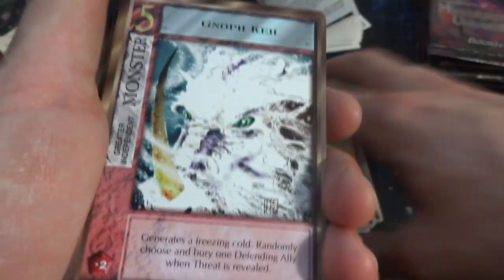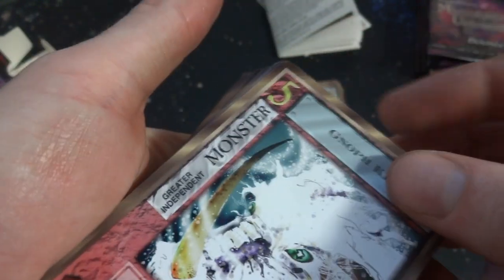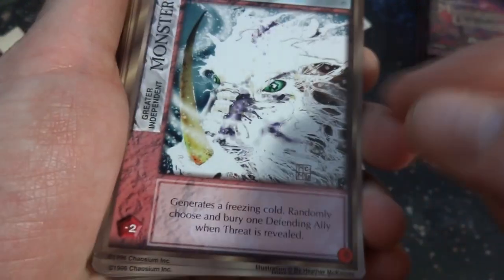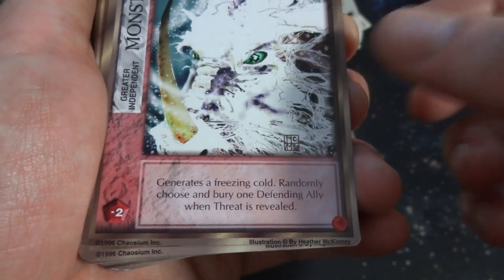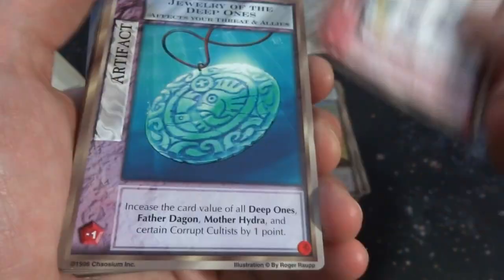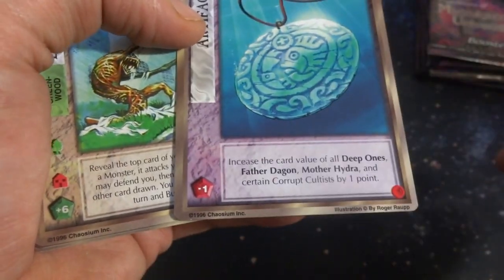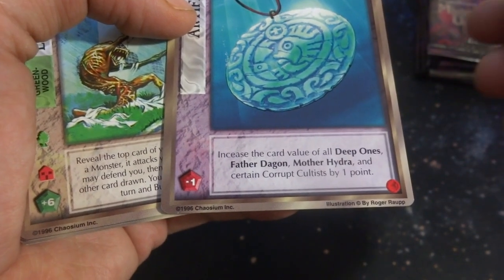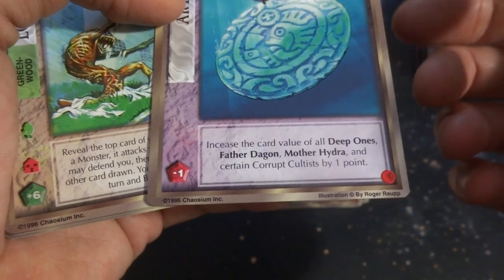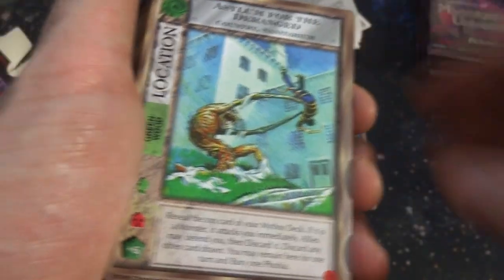Look at this — it's like some sort of unicorn. Beast creaser — it's a monster, greater independent. Generates a freezing cold, randomly choose and bury one defending ally when threat is revealed. Jewels of the Deep Ones — from Titanic, she dropped it off the edge. It's an artifact — increase the card value of all deep ones. Father Dragon, Mother Hydra, and certain corrupt cultists by one point. Look at this crazy art right here — this is by Tom Sullivan. Asylum for the deranged. He busted out of his straitjacket, literally restraining the nurse now.